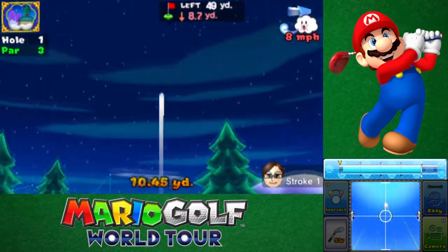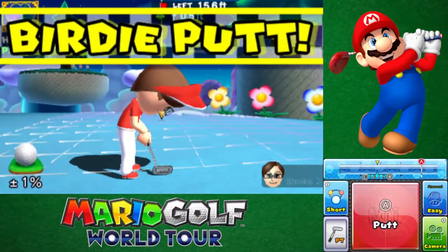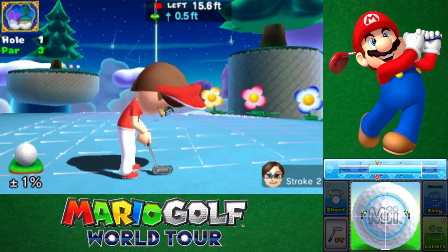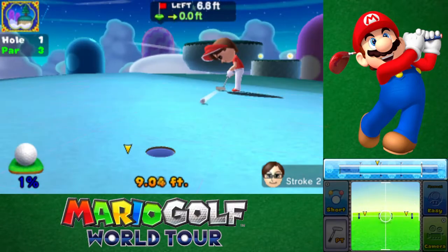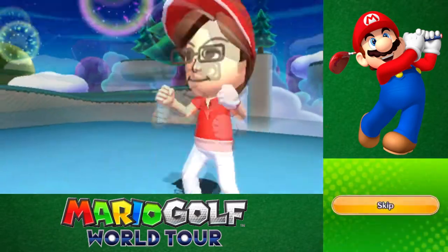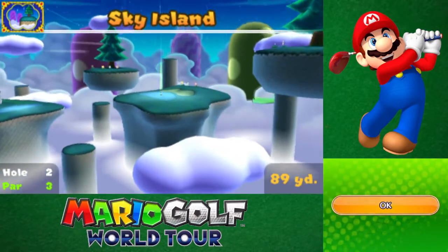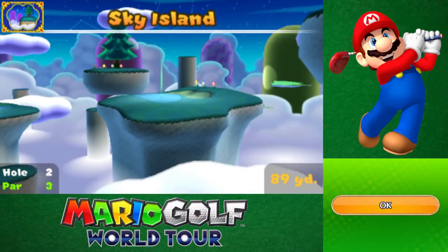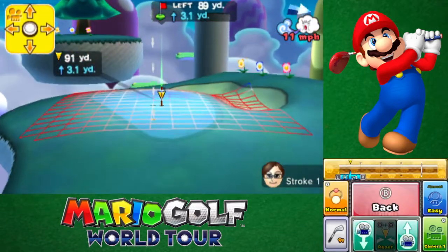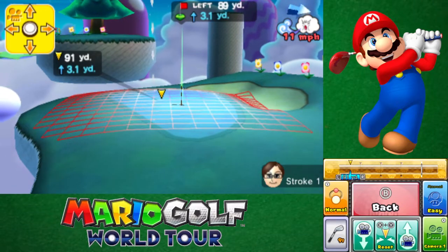Finish each of the nine holes in the one-on-one putt fashion to complete this challenge. It's pretty much the same kind of challenge done in that DK Jungle course from Toadstool Tour. Have to get the ball on the green and then get a birdie putt in order to win. We still got a tough putt here. Got it. Got to get nine holes. I haven't really tried the Sky Island as much.